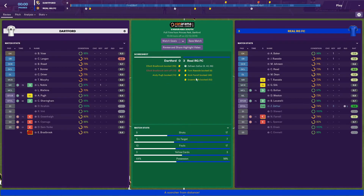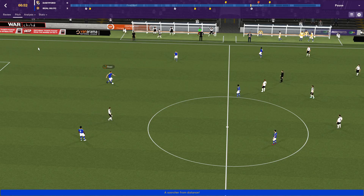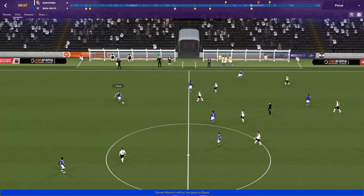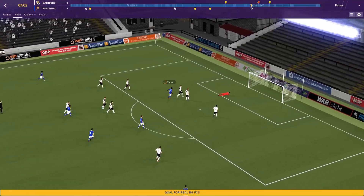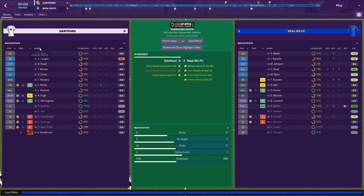We did get quite a few yellow cards as well. We're terrible at discipline but I think it's because of the way we play — it gets stuck in and causes a lot of fouls. Zathar completed his hat-trick in the 68th minute. We're definitely dominating this match. Reid played a lovely ball straight over the top of the defence to Zathar, and he cleanly and calmly puts it in the back of the net. What a counter — they didn't expect it at all.